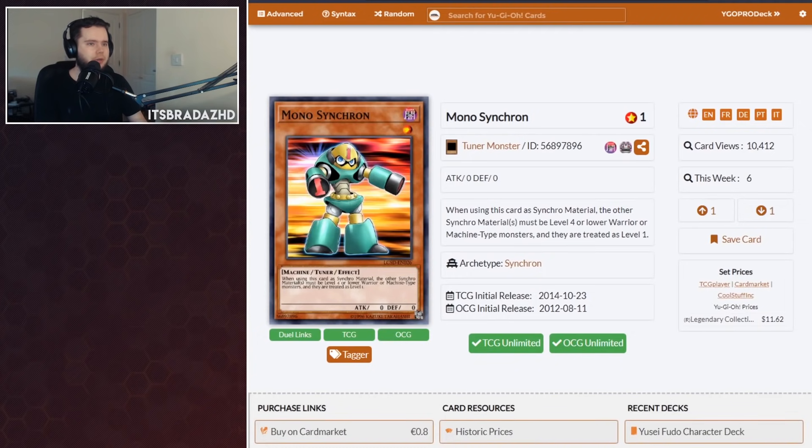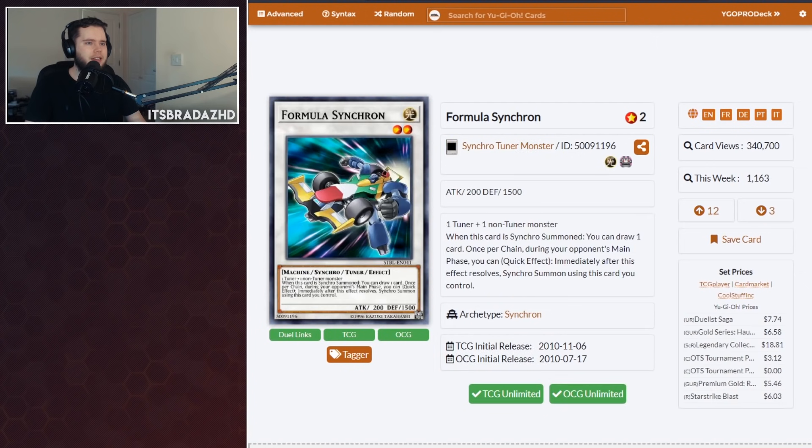We're also getting Mono Synchron, which I believe is going to be a rare. It's a level 1 tuner with 0 ATK and DEF. When used as Synchro Material, the other monsters must be level 4 or lower warrior monsters and they're treated as level 1. That's a very easy way of getting into Formula Synchron. It's searchable by Tuning and by Junk Converter. I'm not too sure how good this combo is going to be — you have to wait and see what other cards we're getting and if it synergizes with the main box, mini box, or anything else in Duel Links.